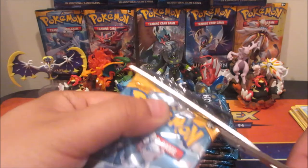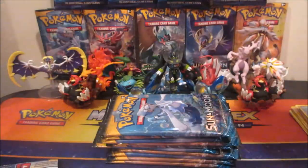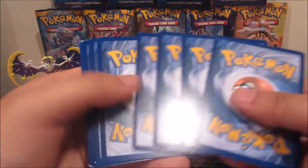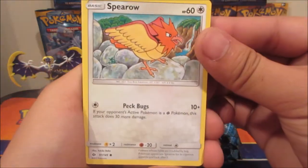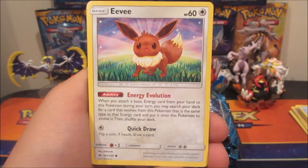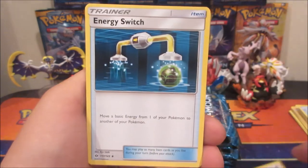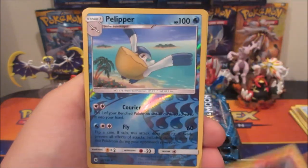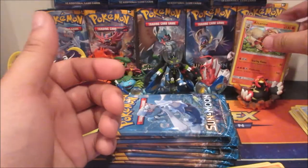Next pack. We got a Spearow, Psyduck, Eevee, Pikipek, Alolan Meowth, Fairy Energy, Trumbeak, Energy Switch, Torracat, Pelipper, and a holo Arcanine — nice, we got a holo right there!